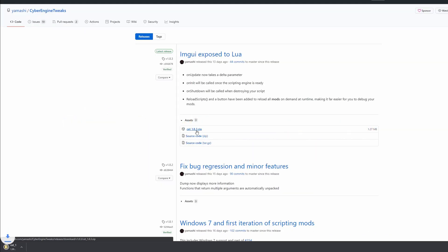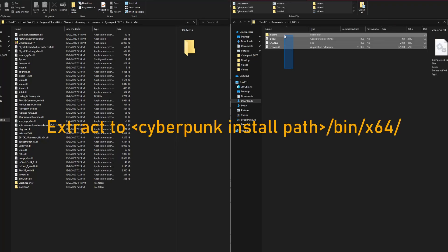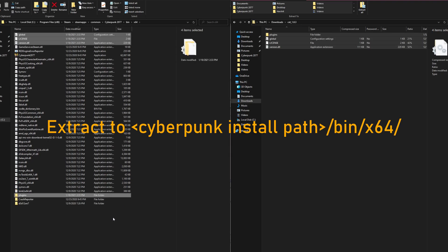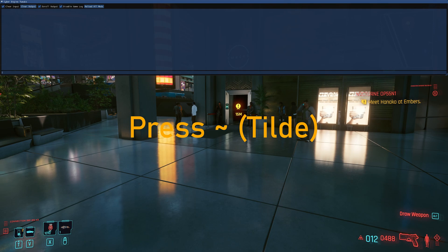To install this mod, go to the link in the description, download the zip file, and extract it to this path in your Cyberpunk installation files. Next, load up the game and press the tilde key to bring up the console.